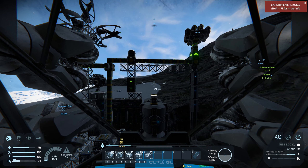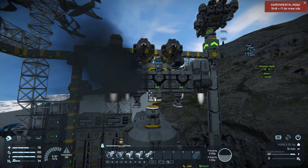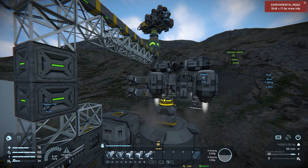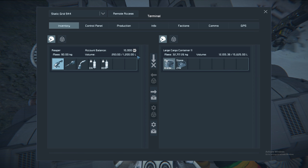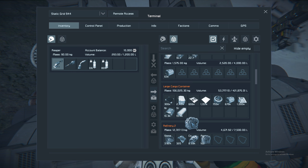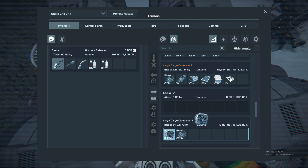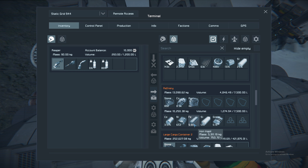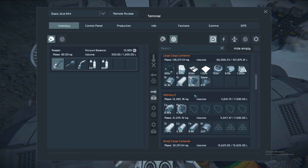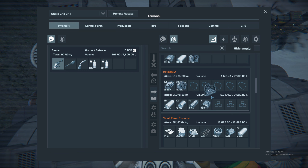Maybe it's better if we use the docking port down here so we don't crash with the turbines, at least for now while we are pretty heavy. Okay, let's do that. And flush all of this out. Just want to keep my resources somewhat organized here.